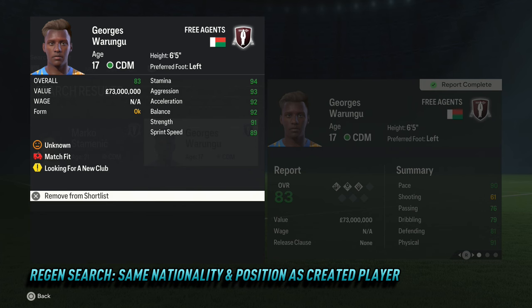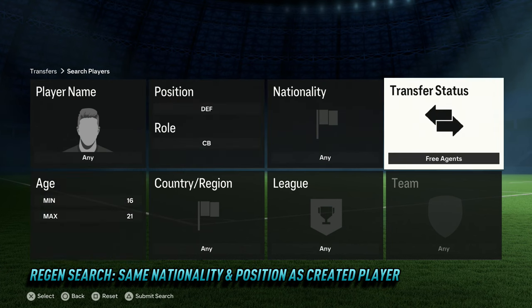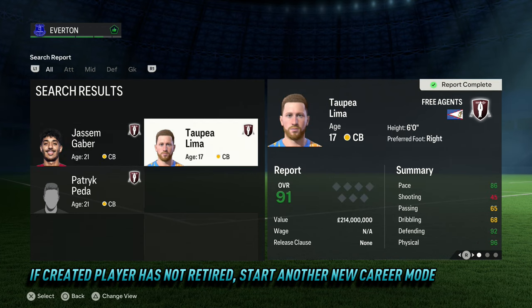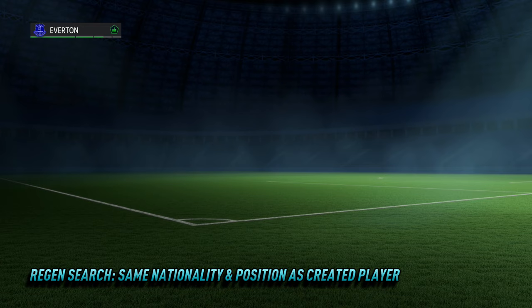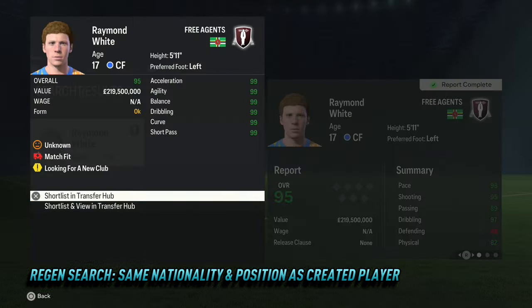The created Regens are very easy to identify due to their high starting overall and high potential. In the unlikely event that the Regen doesn't appear but the old created player does, simply start another new career mode and repeat this process until a Regen does appear. Once all created Regens have successfully been identified, add them to the transfer hub and sign them as free agents.